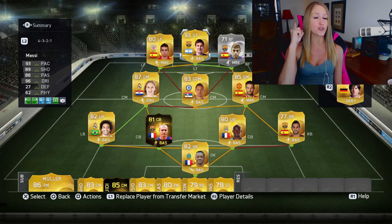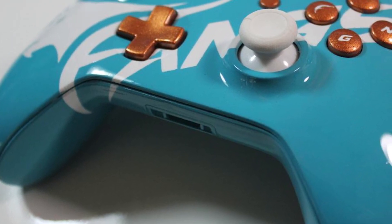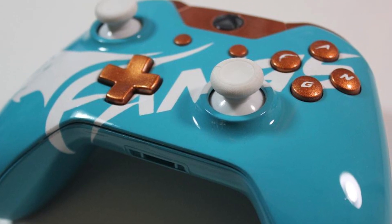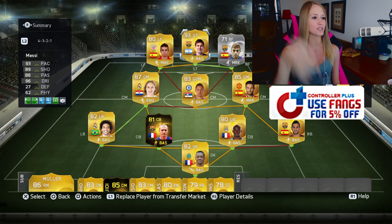And if you guys want to get custom controllers, you're going to see a picture of my custom controller pop up right there. Pluscontrollers.com — they look so sick. This one is Native American colors, the bronze and the turquoise, and I love it. Check them out and use code Fangs for a 5% discount.